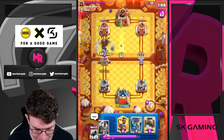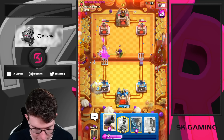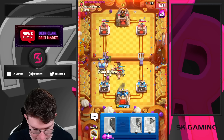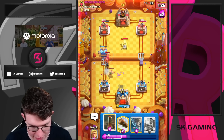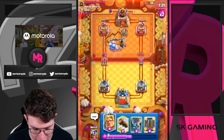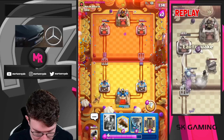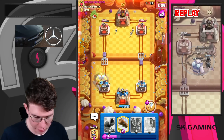I'm going to go for my lock here. Cannon. He's coming down — let's go for ram rider on defense. I think this is the smartest play to slow down the hoggies. I'm going to go earthquake here because we get a ton of earthquake value. We're getting damage on top too. He's playing it so well. The mirror actually carries him — without mirror, he would have lost already.